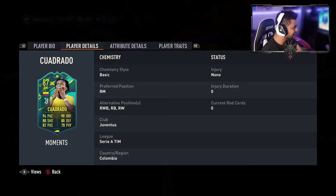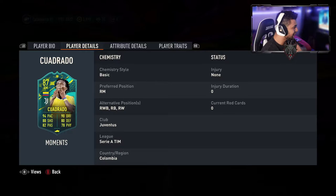95 acceleration, 93 sprint speed, so he's very meta for this game. Finishing 76, shot power 90, so you know his shots are going to be venomous. Agility 96, 85 balance, 93 dribbling, 82 composure, 88 crossing, 85 stamina, 86 jumping, 84 aggression, 86 light tackle, 84 stand tackle, ball control 88, dribbling 93.